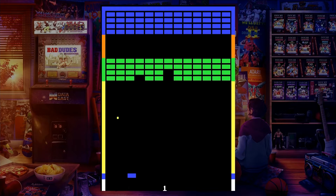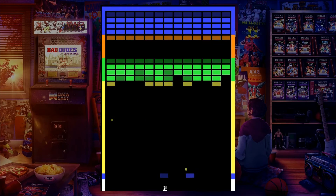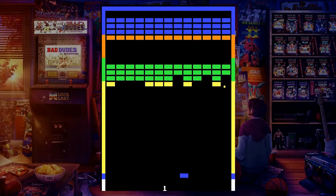Super Breakout is a block breaker puzzle game released by Atari for the arcades in 1978. Now let's get the obvious issues out of the way first. This game has a lot in common with Pong. The controls are not perfect with a normal d-pad, but nowhere near unplayable. In fact it's easier to get the timing down than it is in Pong.